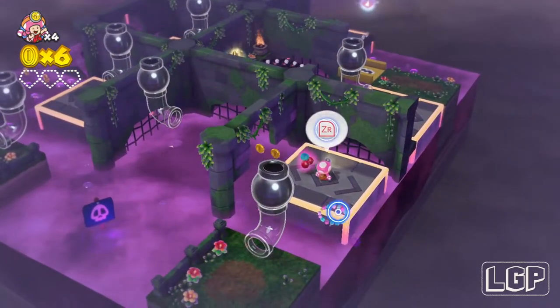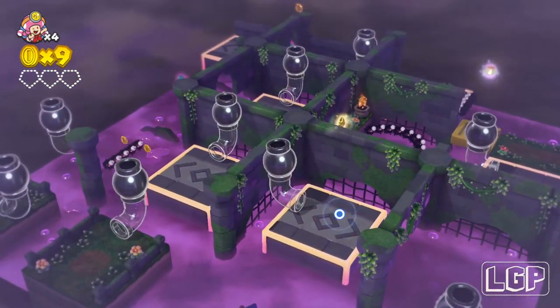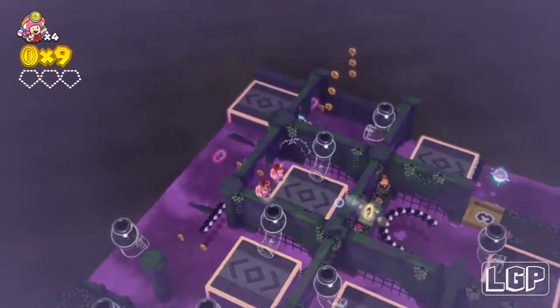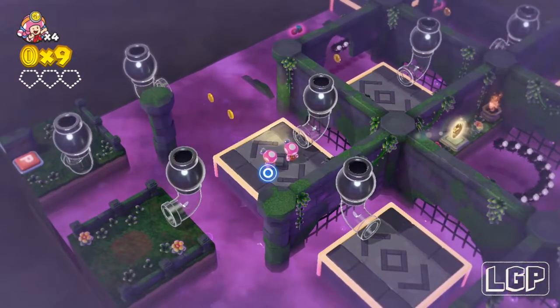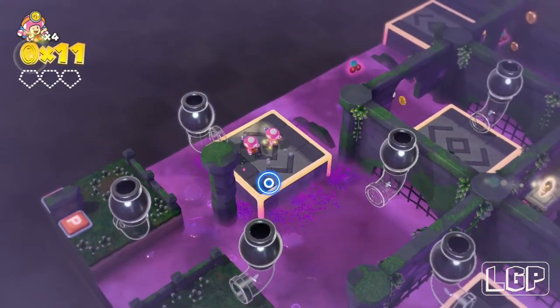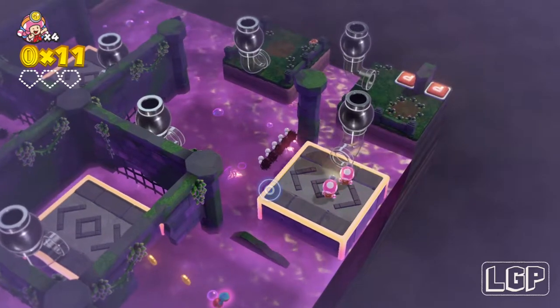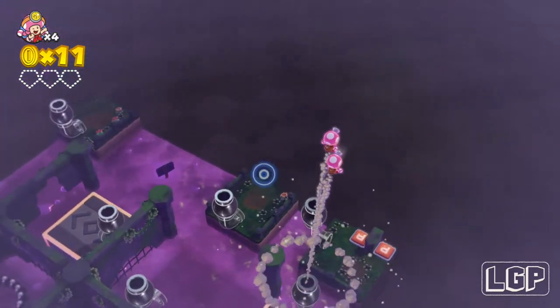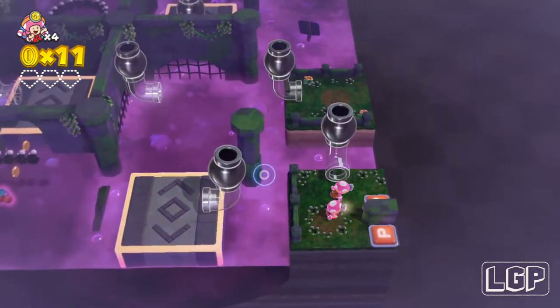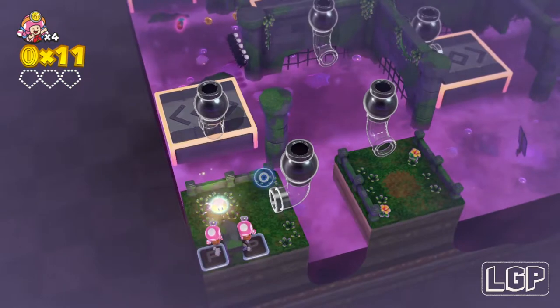The first thing you're gonna need to do is get on a pipe and collect the cherries so you can split up and have two clones of Toad. Just keep on going from platform to platform. Now when you get here, wait for the little spiky things to go to the other side. You need to get onto this pipe and have two of the Toads, because you need to click on the P signs both at the same time. Once you do that, you're gonna get your first gem.